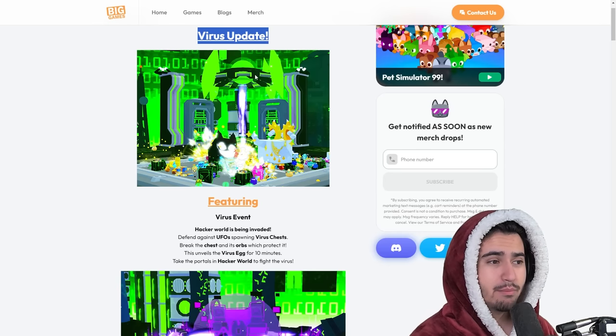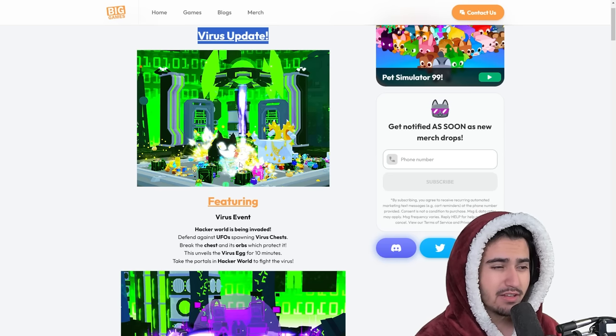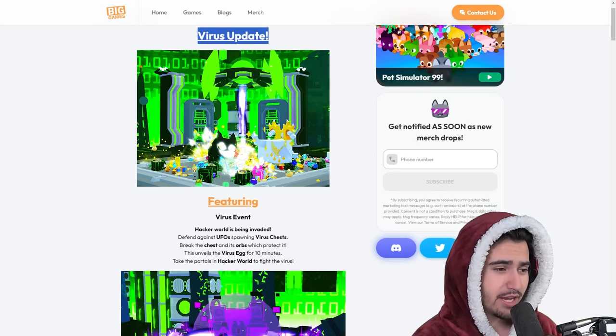Another thing we got leaked yesterday from Big Games' Twitter was this UFO ultimate. It looks like it just does damage to the area, kind of like the nightmare ultimate. So nothing really new, but it's always a bonus to have something new in the game.